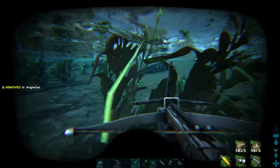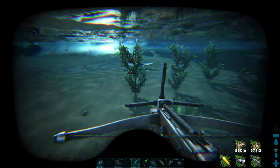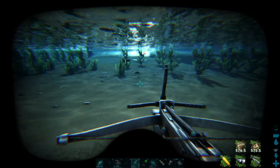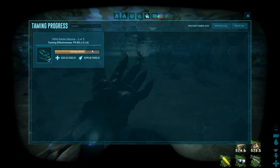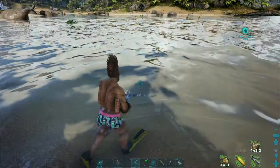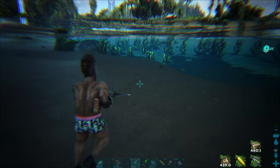You can either find or lure them into shallow water and then tame them without interference from most other predators. Or if you use a Basilosaurus to approach them, they will remain mostly docile. They won't feel compelled to attack even a tamed basi in most cases, but they will defend themselves.